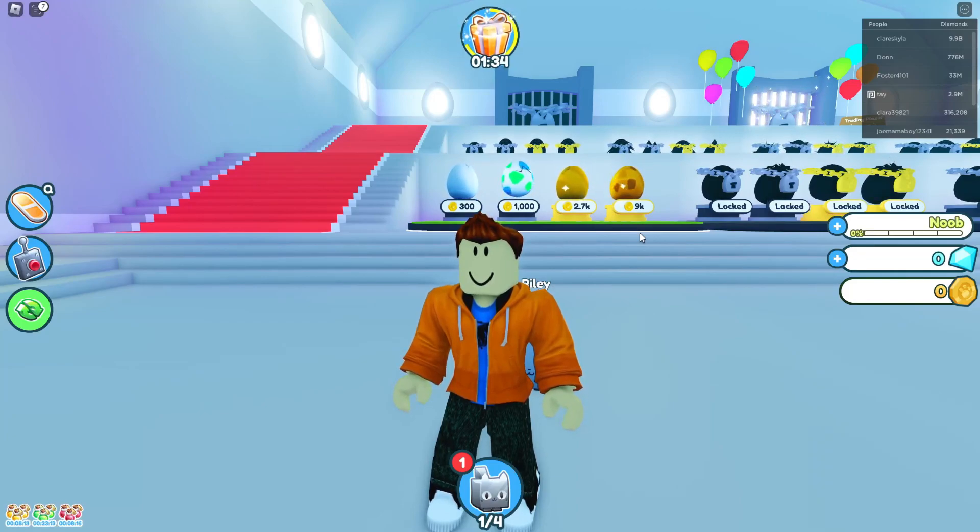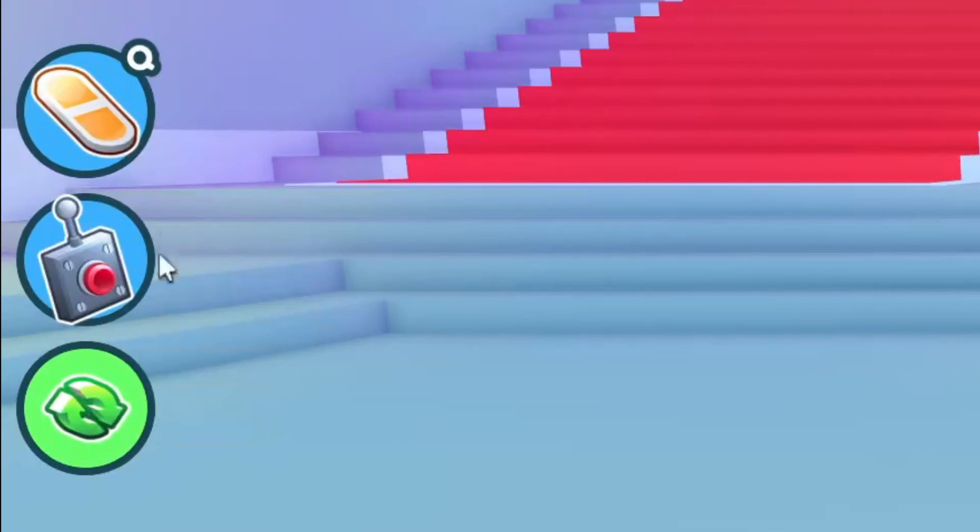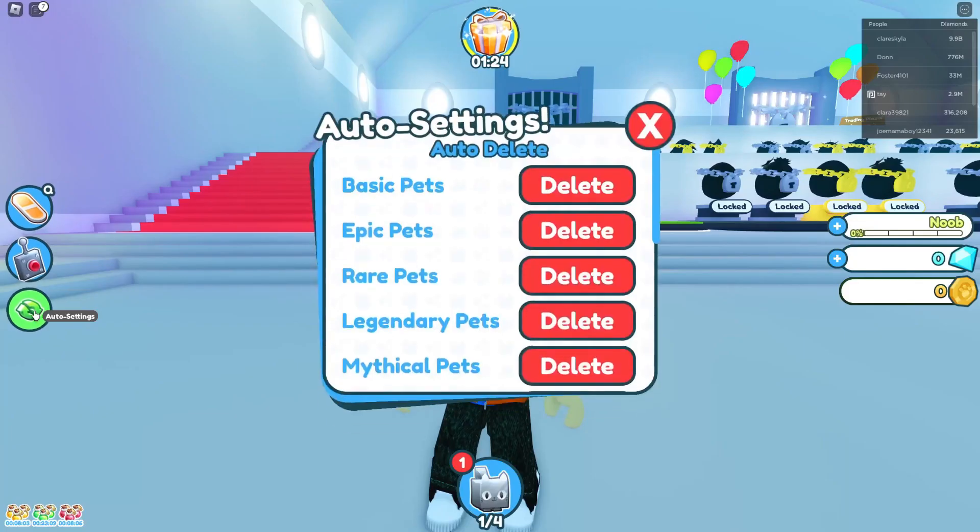All you want to do is come over to the left-hand side and tap on the green icon labeled Auto Settings. As you can see when I hover over it, it says that. These buttons are probably bigger on mobile as well, but that doesn't matter — go ahead and tap on them.